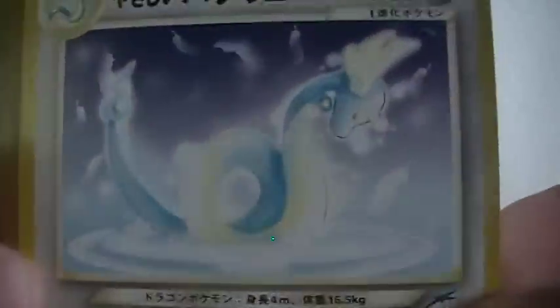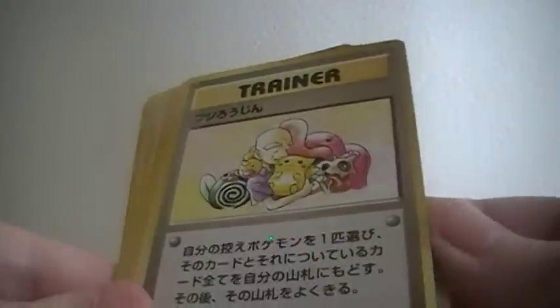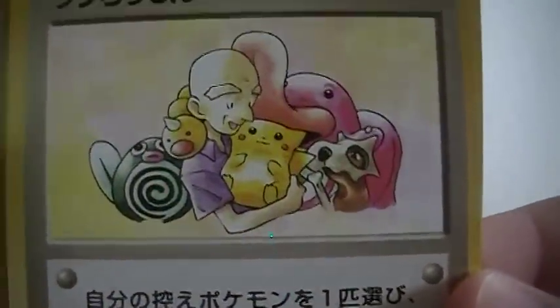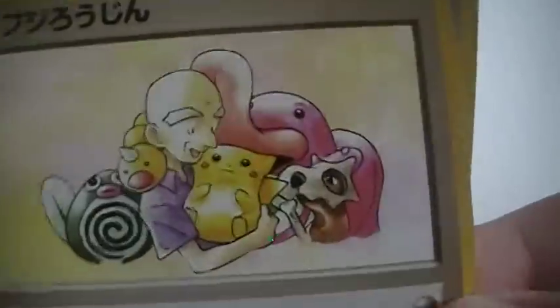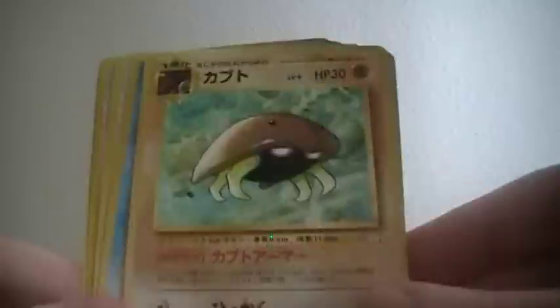Oh my goodness, it's a Dragonair, I think — beautiful. Putting that definitely up in my mind. Togepi, Sunflora — that's cool. A Rattata, I think. I don't know if I have this. That little Pikachu is adorable! And another one — Kabuto. Wow, those were really nice!